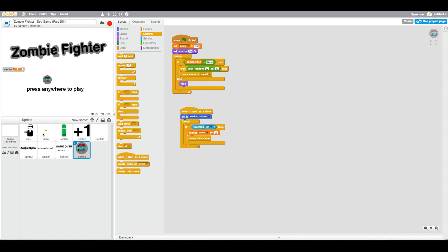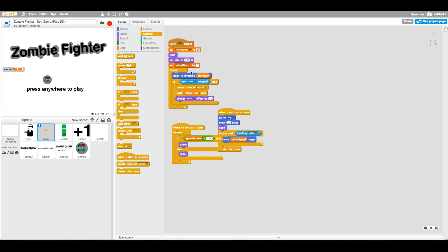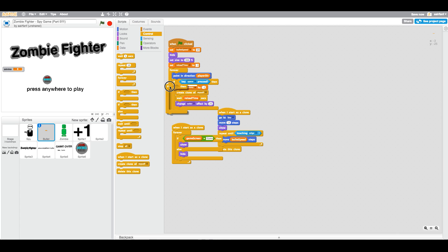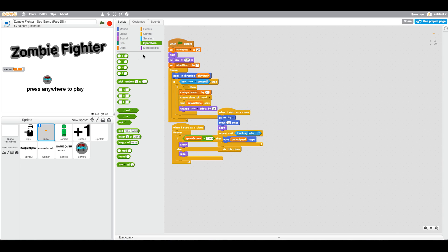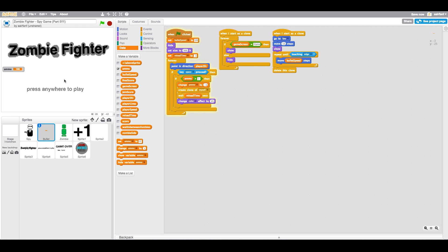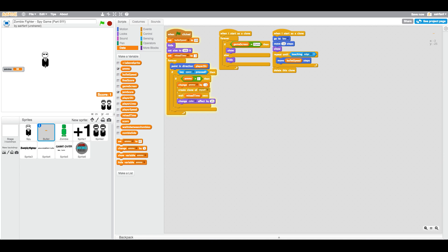So now we have to incorporate the ammo into the rest of our game. In our bullet, if key space is pressed, change ammo by negative 1. So this will subtract 1 ammo, which makes sense. And basically what you want to do is only if ammo is greater than 0 — actually, greater than 1. So put ammo there, only if ammo is greater than 1. Let's clean this up. Then change ammo by negative 1. Our ammo looks really messy right now — we'll change that later. But if you click press anywhere to play, you can see that I shot twice so my ammo goes down. Shot another 2 times. This is working pretty well, actually.